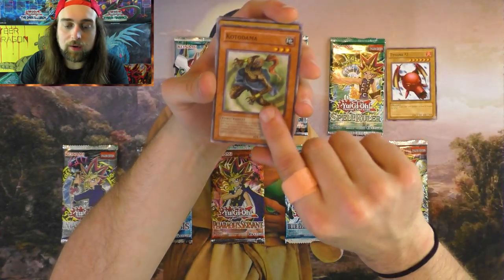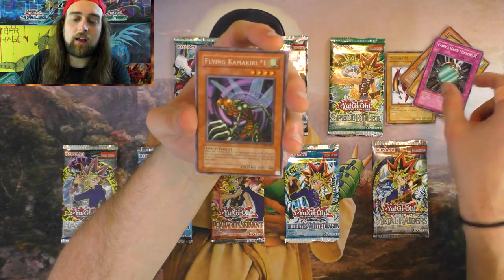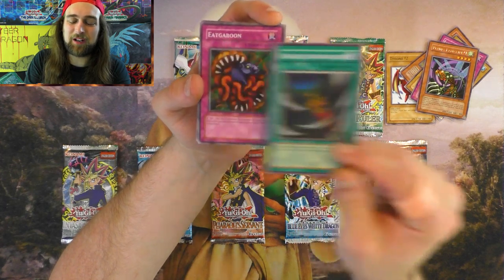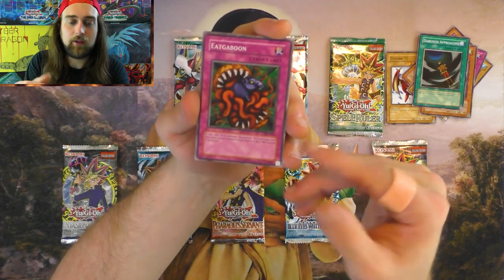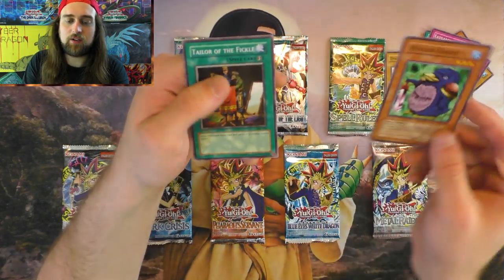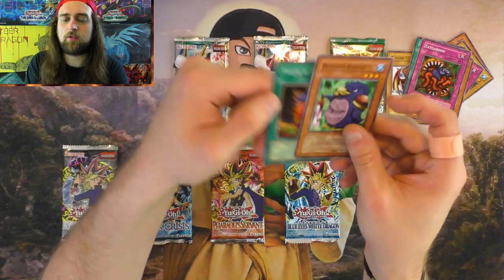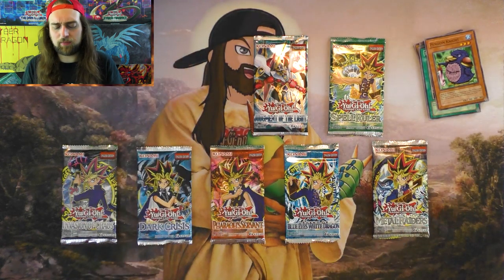Typhoon number two. Koto Dama. Liquid Beast. Fairy's Hand Mirror. Flying Kamakiri number one. Darkness Approaches — that's the second time I've pulled this recently. This card is the only thing in Yu-Gi-Oh that could put your monster in face-down attack position. I don't know why you'd want to do that. Anyways, it's Gaboon. And then Penguin Knight. That's a pretty interesting card. As well as Tailor of the Fickle and Goats — both really interesting cards. This one lets you select another target for an equip, so you can snatch steal something else or make your opponent snatch steal something else. Plus, it's quick play.